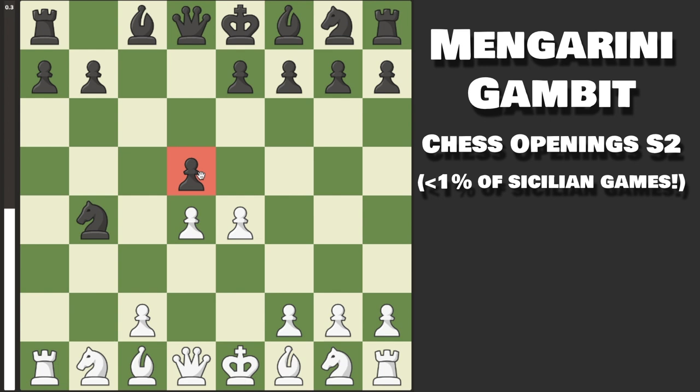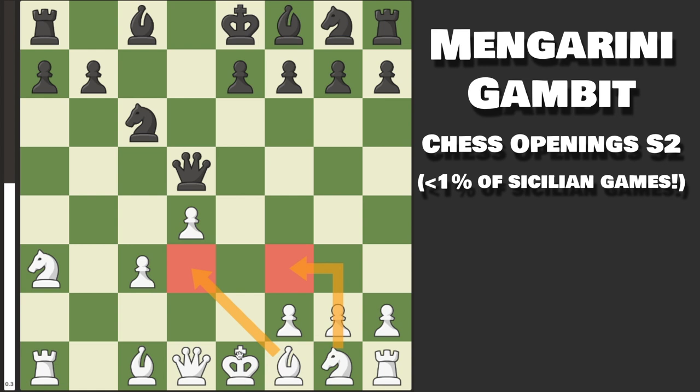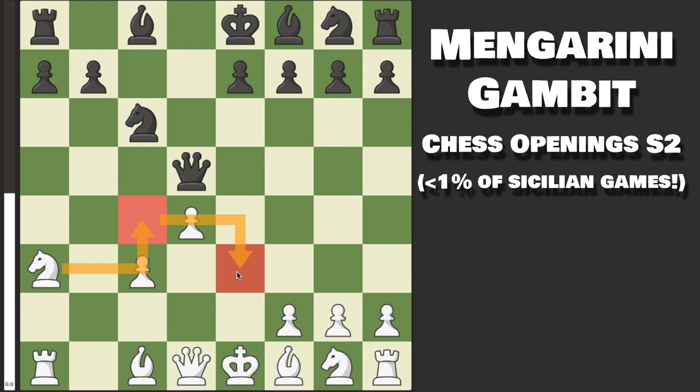Those are all the other lines except the mainline move with pawn to d5, which is the most common. If they play this, then now you go c3, knight will drop back to c6, and you actually want to capture here. They will capture back with the queen, and now an extremely tricky and best move: knight to a3. This move at first seems a little odd — why are we putting the knight on a3? The idea is to reroute it either to b5 or to c4, and then potentially back to e3. In this position, you have one of the most ridiculous trap rates I have ever seen.